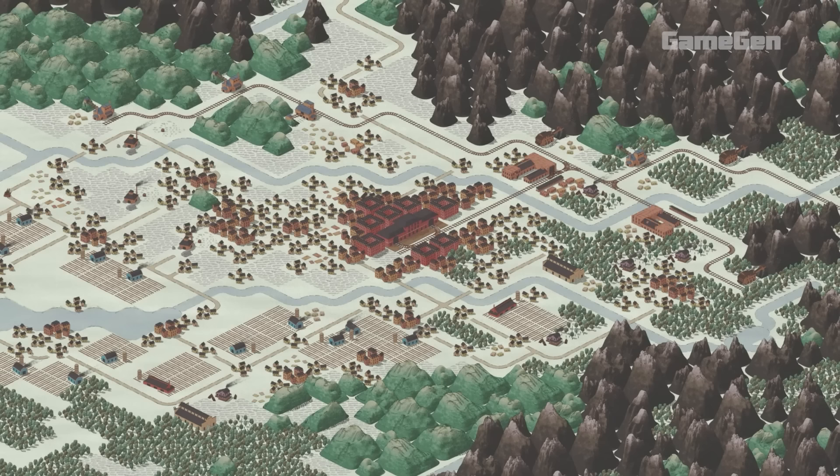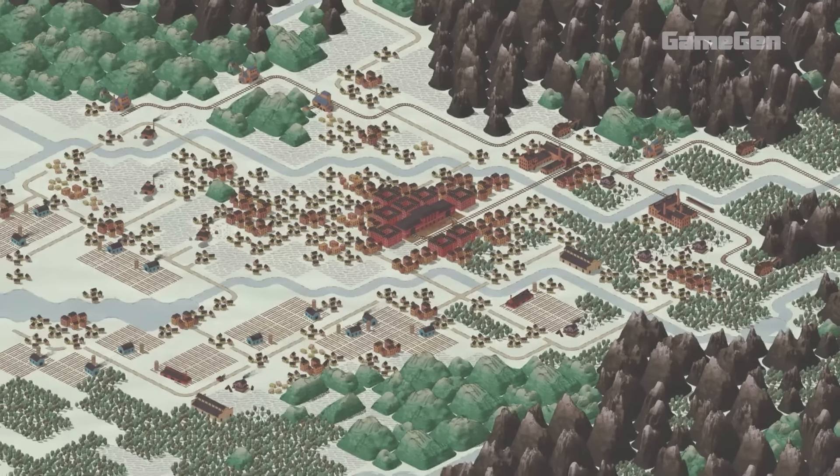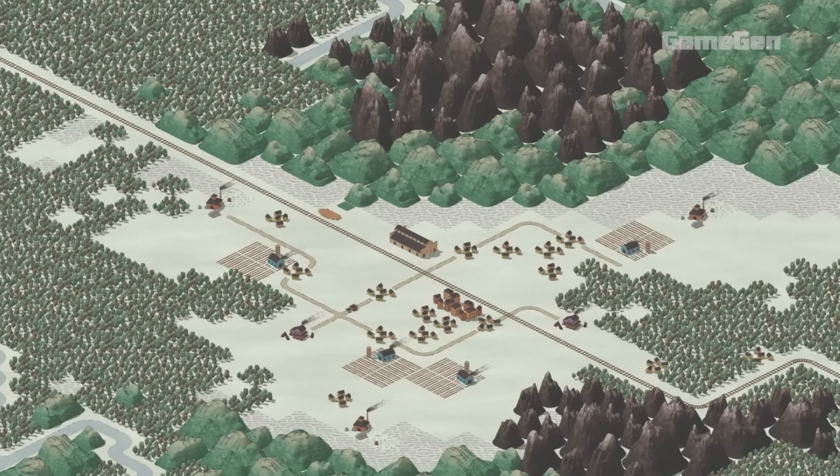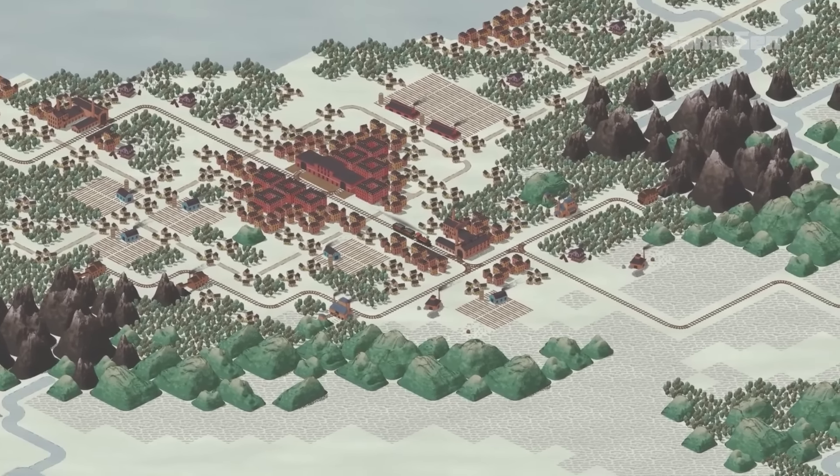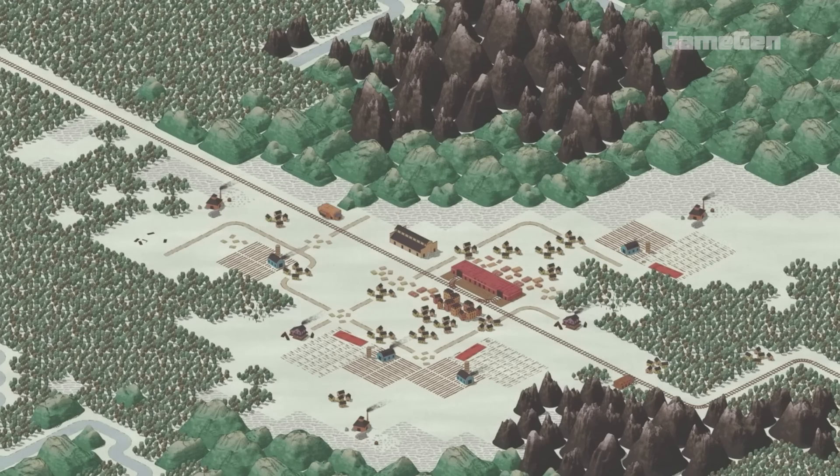The population's needs will grow too, starting with food and jobs, but eventually they'll want things like consumer goods and services. Resources are limited, so trading with other cities will be key to keeping your own thriving.